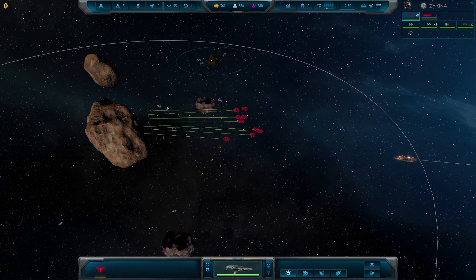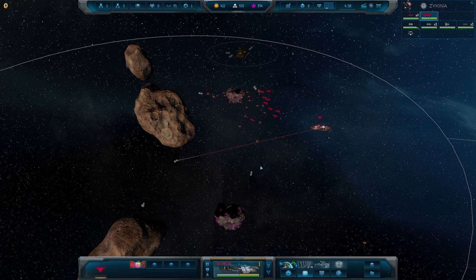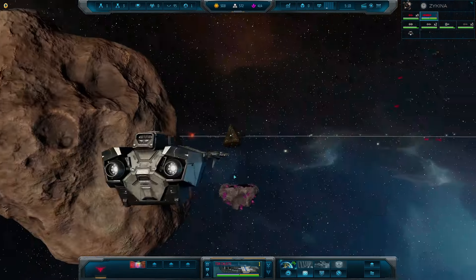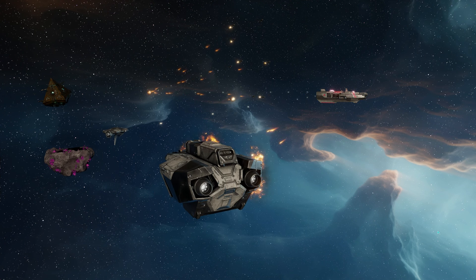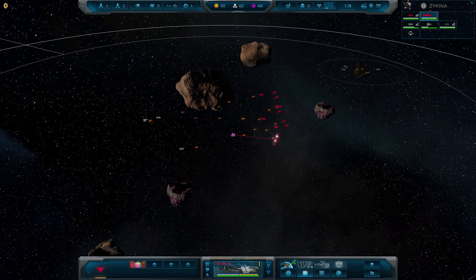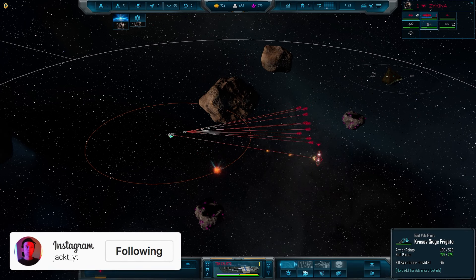Our battle cruiser is rolling in, looking massive. I want to try and kill this Flak Frigate first. The East Valk Front is putting up a fight. I'm loving the shield effect — look when it gets hit. The graphics of the shield hits are amazing. While checking out vanilla Sins of the Solar Empire 2 gameplay, I immediately think of the modding potential — it is going to be amazing to see what modders can do with it.